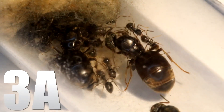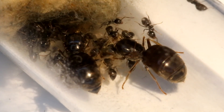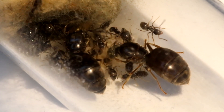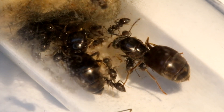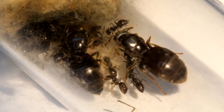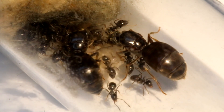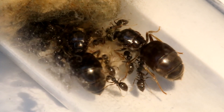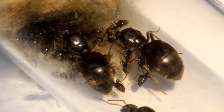Colony 3A. We can immediately see two queens, and on the bottom side of the screen — it is kind of hard because the queen kept walking out — we have the third queen. So this is still a three-queen colony, and it is still just going great. They have a lot of brood and a lot of workers. It is very hard to see since these clips are right before hibernation, as a lot of the workers are just scrambled together in a corner on the left side of the screen. An exact number of workers is quite hard to say, but I'm guessing between 20 to 30.